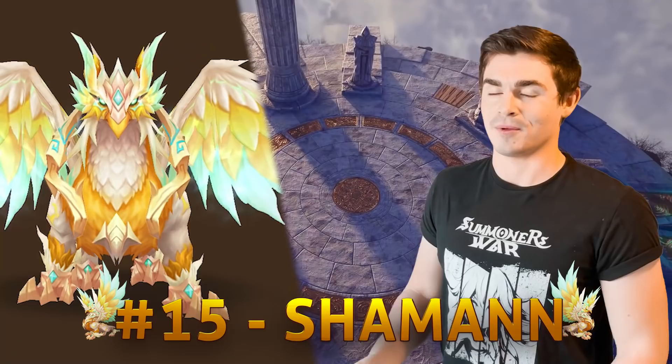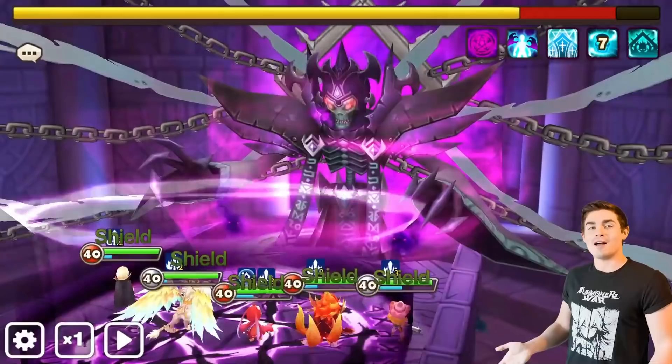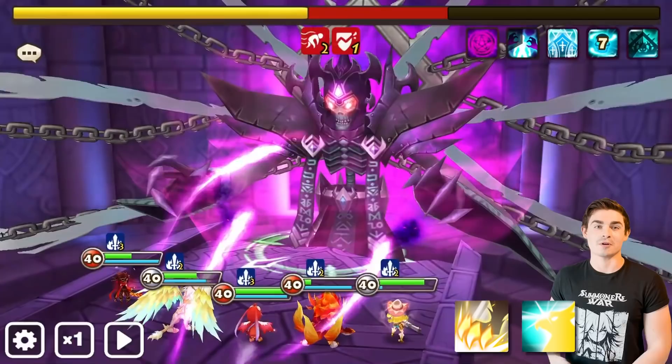Whenever you summon an LD monster — meaning light or dark — you should keep it if it's your only copy. Shaman, specifically after being second awakened, is going to crush all of the dark bosses in the game, including but not limited to the Necro B12 boss and the boss of Calderon. Shaman offers a lot for a team: in addition to an attack lead for all of your light monsters, he also heals on skill 1, does crazy damage on skill 2, and his passive does bonus damage when brought specifically against dark monsters. So he's going to make your rage sets go way further.